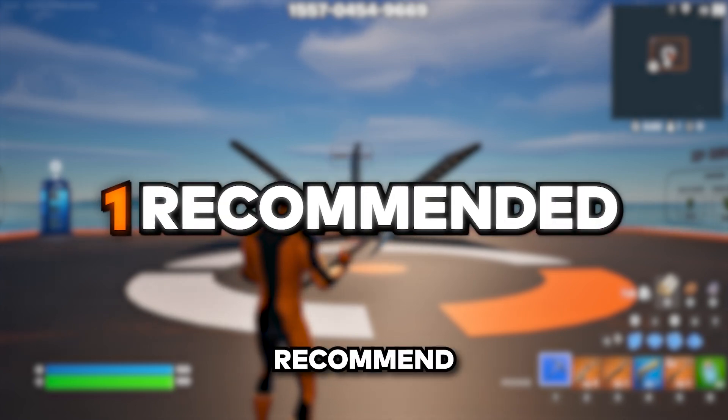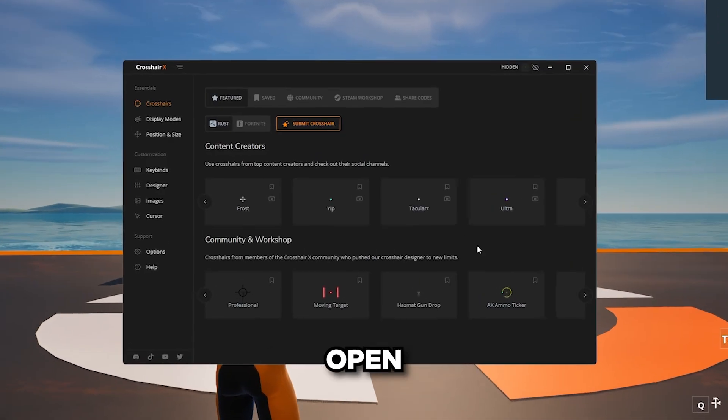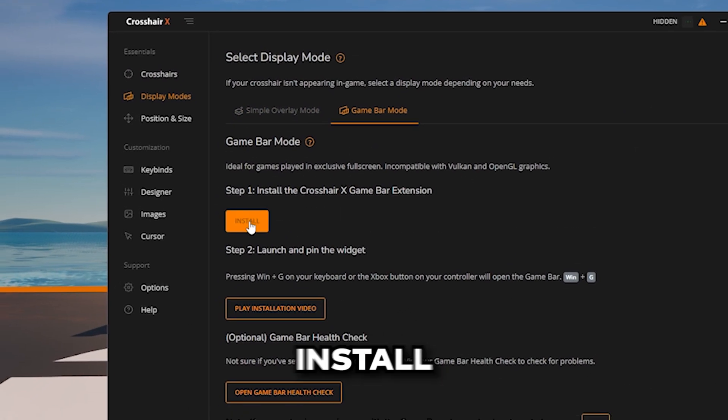The first way is what we recommend, and that's to use Game Bar as a display mode. To do this, just open Crosshair X and go into the Display Modes tab. Select Game Bar Mode and click Install.